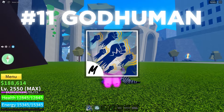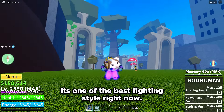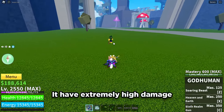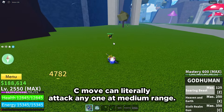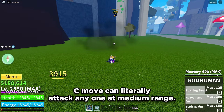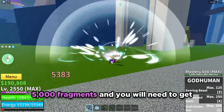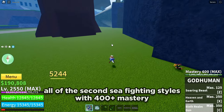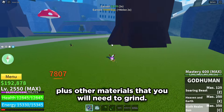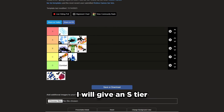Before the final is God Human. This is a better version of Super Human and it's one of the best fighting styles right now. It has extremely high damage plus combo potential. The C move can literally attack anyone at medium range. But it costs 5 million money and 5,000 fragments, and you need all of the second C fighting styles at 400 mastery, plus other materials to grind. The grinding is not much of an issue, so I will give it an AS tier.